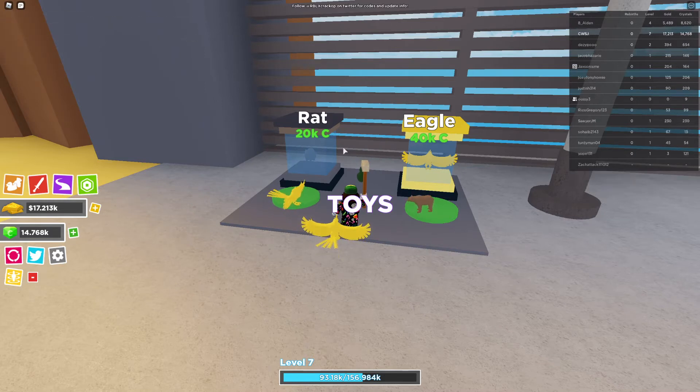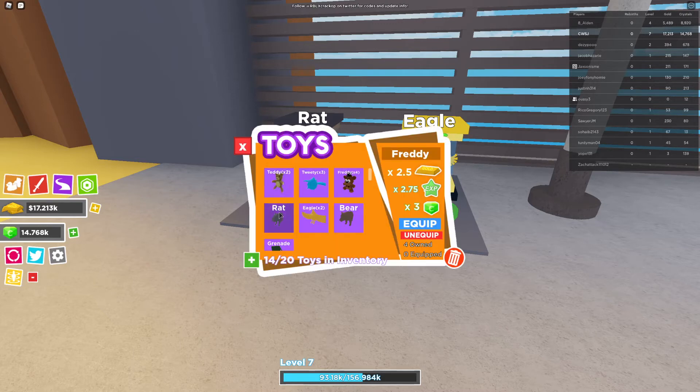In this world you have two pets — you can choose either the rat, which is 20k crystals, or the eagle, which is 40k crystals. The rat is times 4 gold, times 4 experience, and times 4.5 crystals — not bad, a nice improvement over the last one. The eagle is the star: times 7 gold, times 6 experience, and times 6.5 crystals.